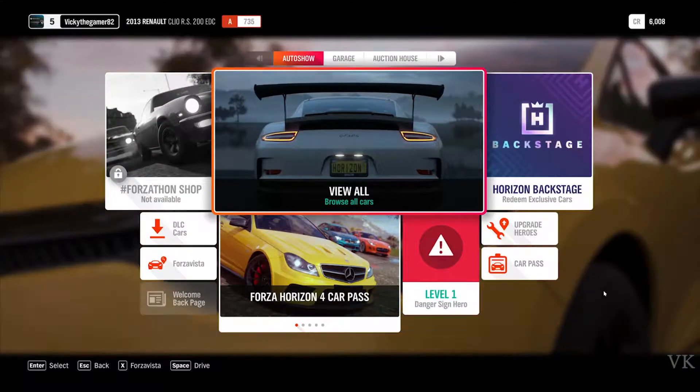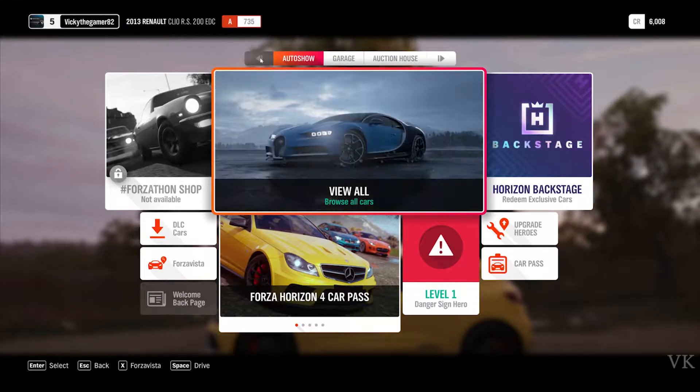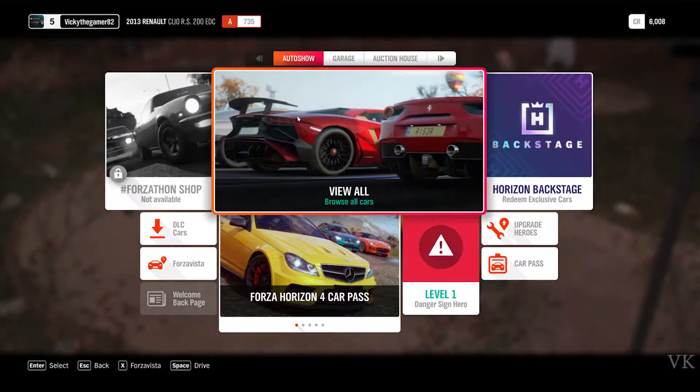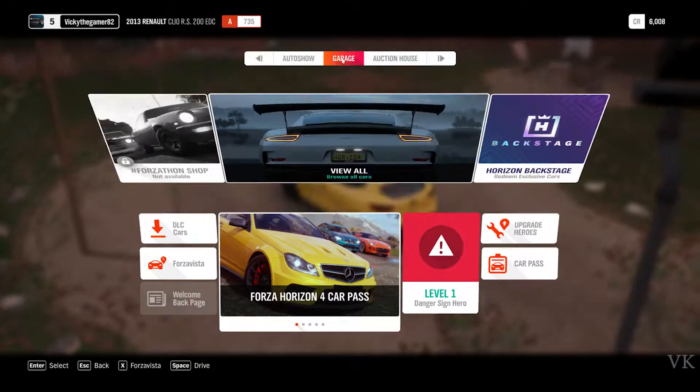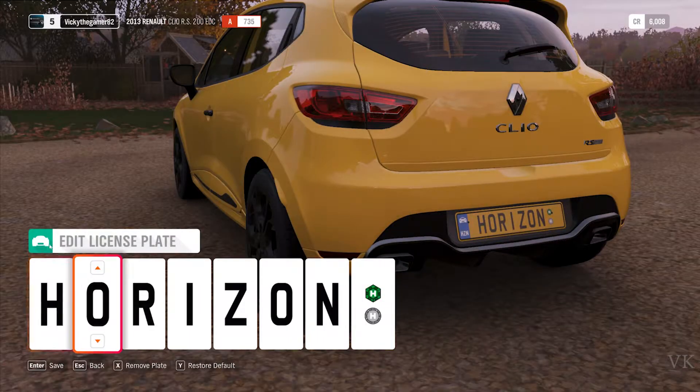Before you go into settings, a window will pop up showing auto show, garage, and action house. From this screen, go to Garage. Here you can see the option for License Plates — click on it.